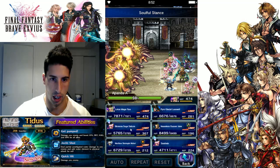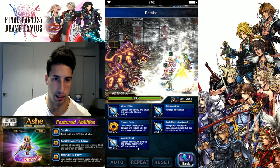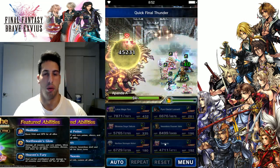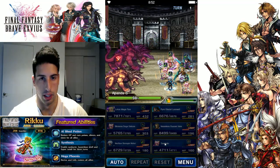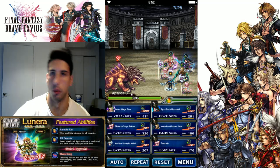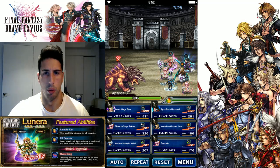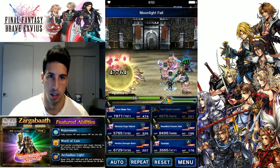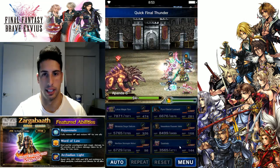Fina is just gonna cast Re-Raise just in case — sorry my voice is still a little messed up. We're gonna cast Re-Raise here, and Blaswell is just gonna break the spirit of this guy so we do a little bit more damage, then we're gonna chain that up with Quick Final Thunder twice. Let's see if we can do a lot of damage — yeah, we're gonna kill it. One might go rampage — no, he's not. Perfect.